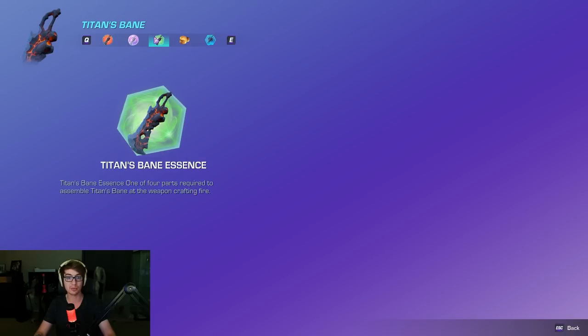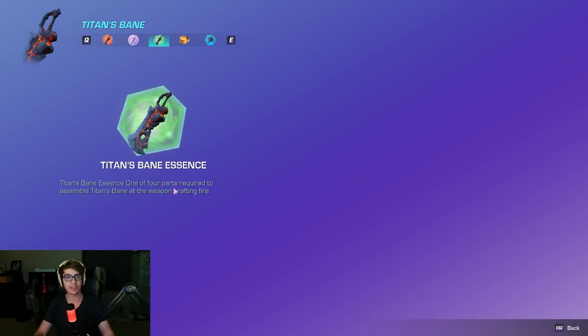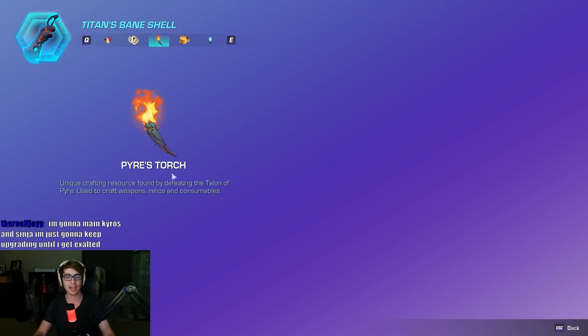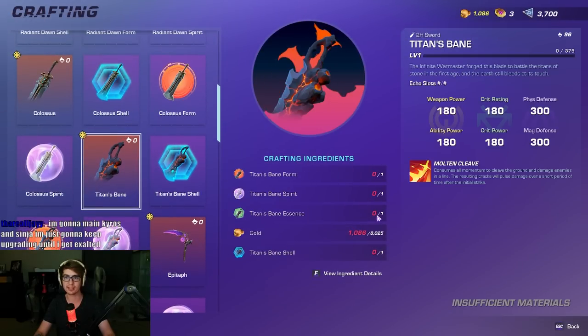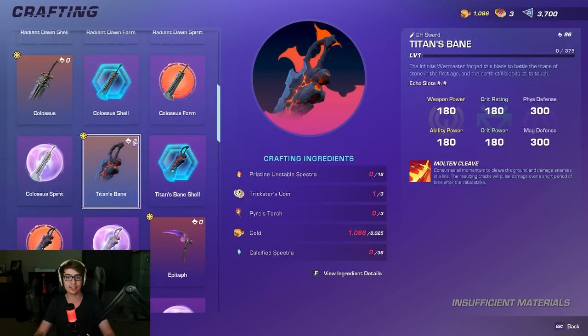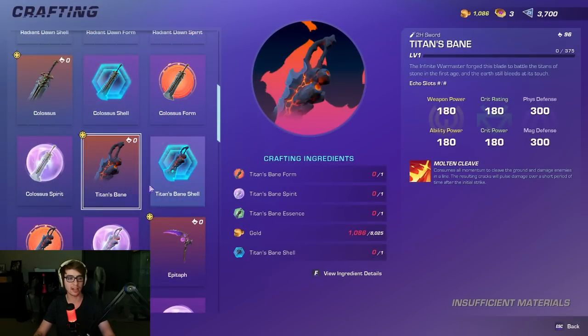Titan's Bane — I'm excited to build this one. I need to fight the Titan. One of four required to assemble Titans — though this one doesn't actually say who to farm it from. Interesting — they might be missing that. It looks like Talent of Pyre is a good farm for this; it would make sense because it is a fire one, so I'd say it's a safe bet to farm the Essence from Talent of Pyre as well.